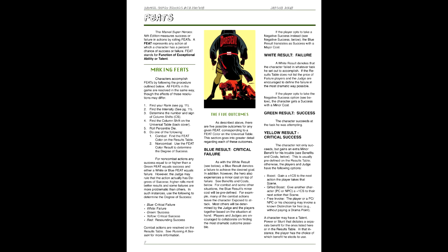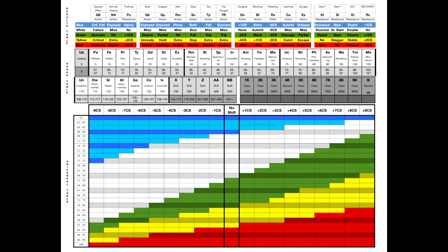MSH Nth Edition uses what it calls the Feat System, or Function of Exceptional Ability or Talent. Much like our last entry, Feat uses a percentile die system, but unlike Star Frontiers, the percentile roll is far more unified, which brings us to the Universal Table. When making a roll - also known as a Feat - you compare the difference between the rank of the ability, power, etc. taken and the rank of the ability used as an intensity, the means of resisting. These are applied as column shifts to the Universal Table. For example, an ability of Stunning and an intensity of Great would have a difference of 2, resulting in 2 column shifts. Obviously, other effects can modify the total shifts further. You'd then roll on the Plus 2 CS column and compare the resulting color to one of the five results.